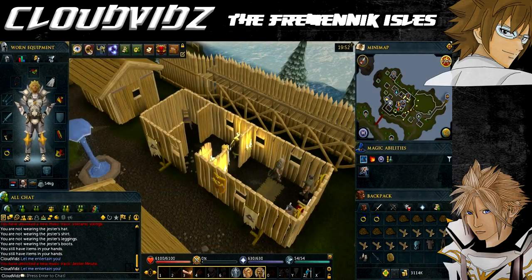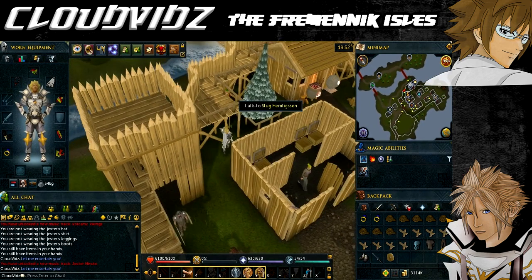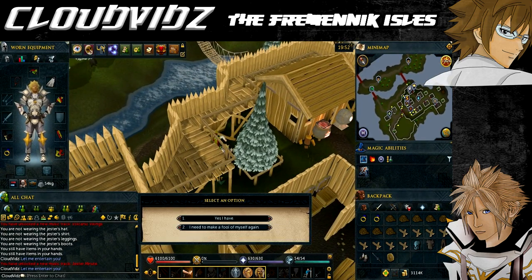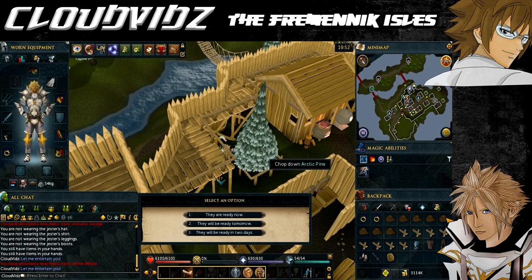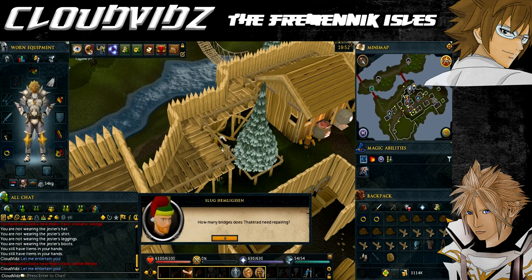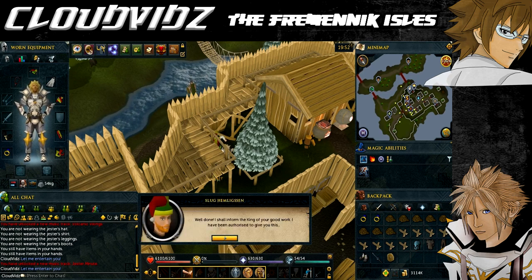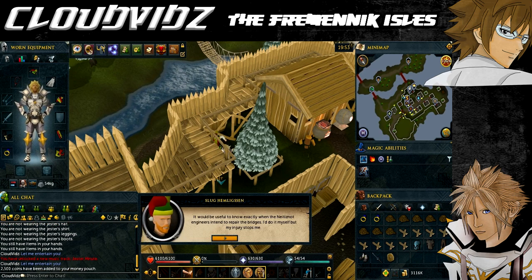After your performance, head back to Slug and report the information. He'll ask you questions — the answers are: they will assault the cave in two days, they have 17 recruits so far, more shields are completed by noon, they will finish the armour by tomorrow, and the two bridges will need to be repaired. If you give the correct answers he'll hand you a reward and assign you to gain the Burgher's trust.